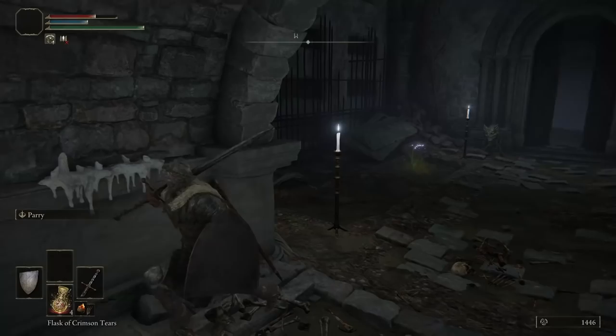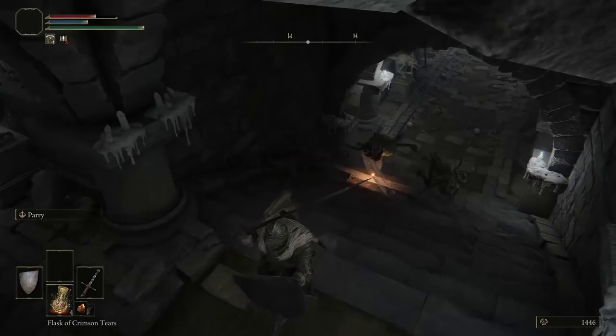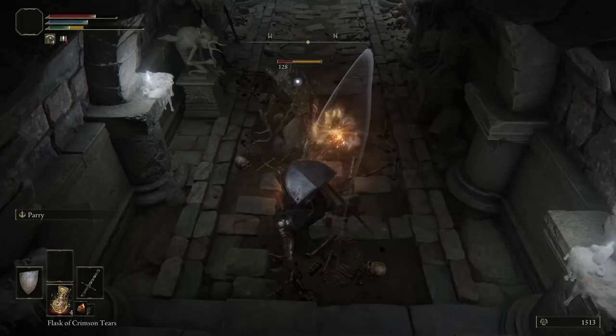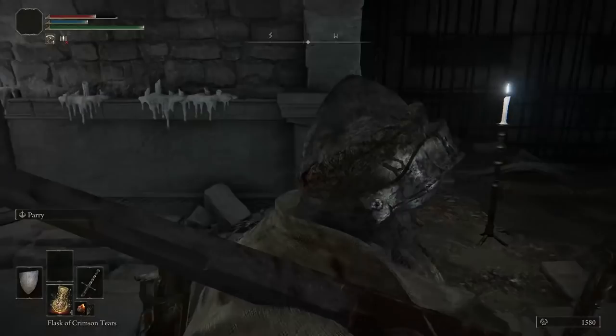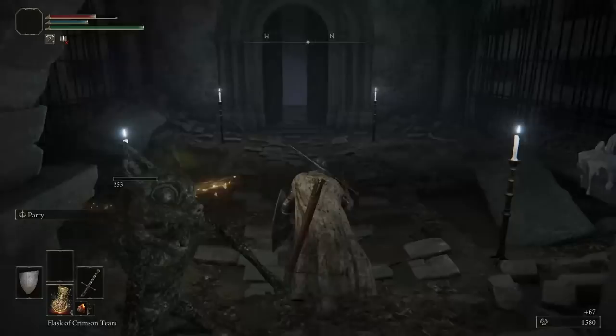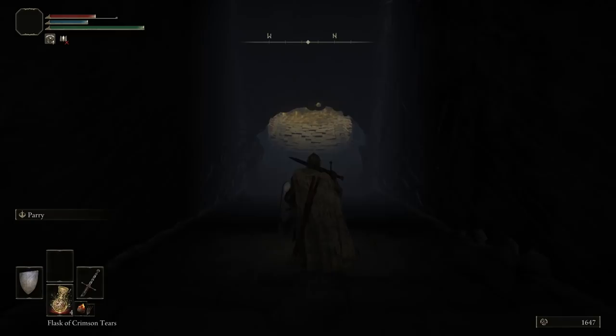Here is another pressure plate we can use. I go in but didn't actually manage to trigger them, so we have to do it the old school way — guard counter and follow with the visceral attack. Going forward, flash and guard counter, and that one is dead as well. We go in here, and there will be one more — yes, it falls down, but that's all taken care of. Now we have the door open because we unlocked the lever, so we can go in and deal with the boss fight.